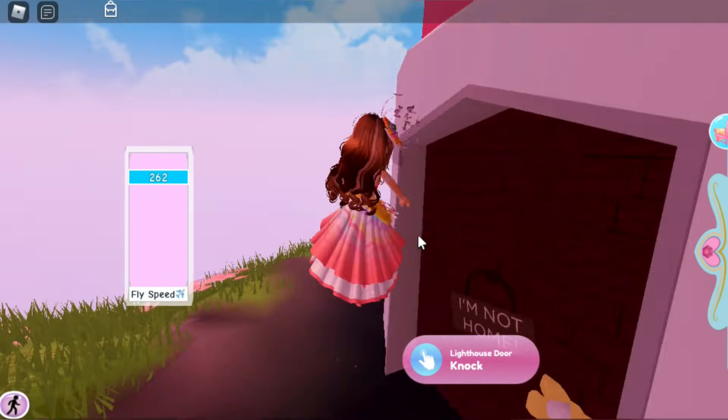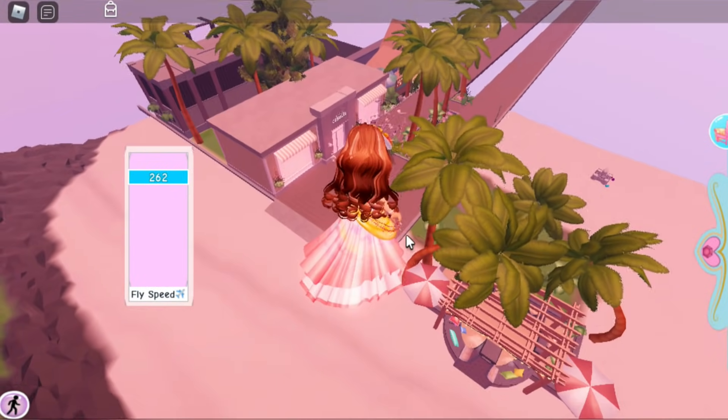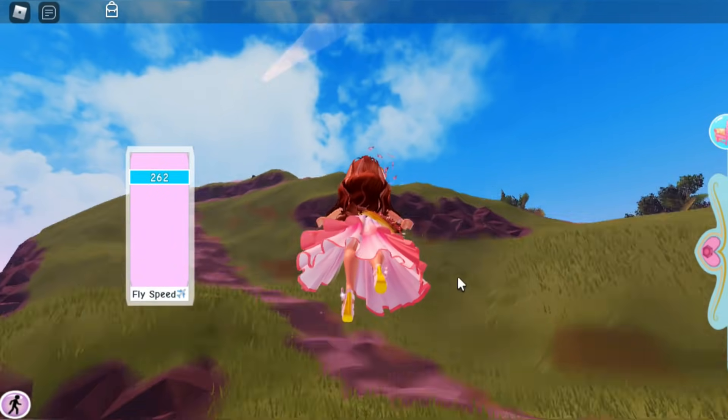After you knock on the lighthouse door, a new NPC will appear on the map. This NPC is called the Vacationer, and she is right here outside Crown Town. Talk to the Vacationer and you will unlock a new dialogue with the lighthouse.